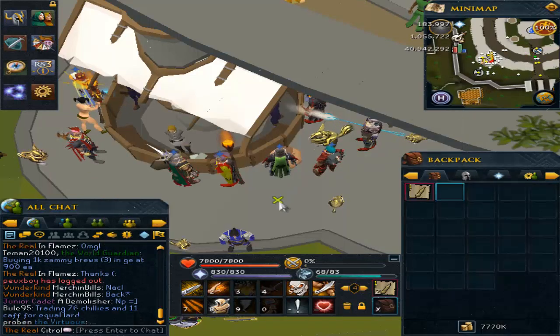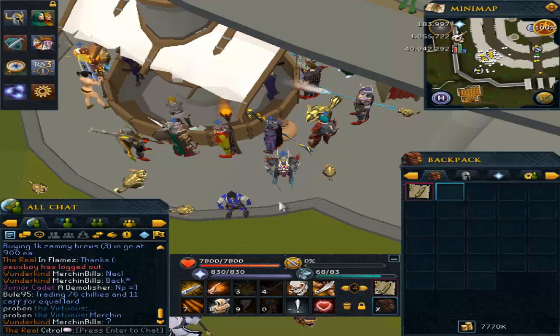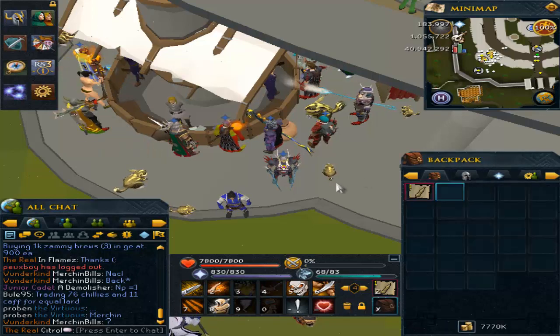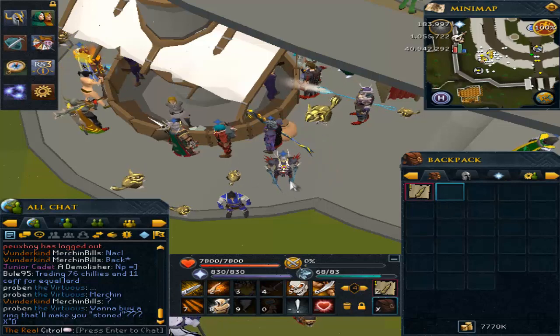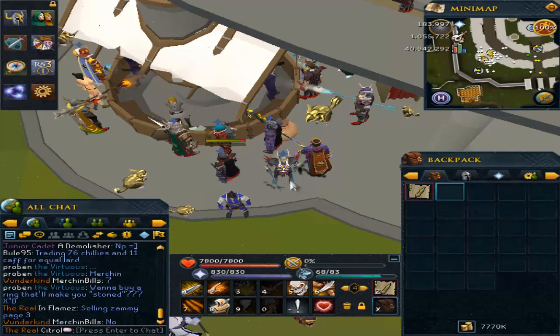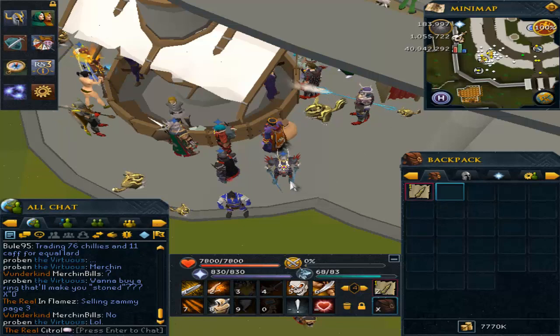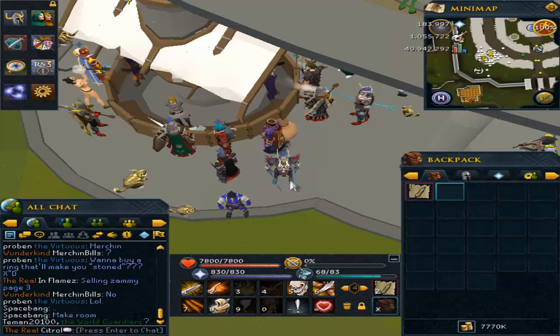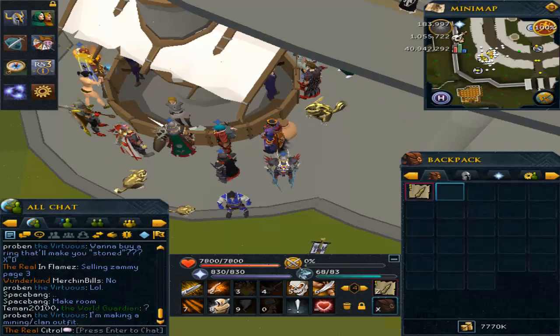Hopefully you guys enjoy this money-making method — it did take some research to find. Look at my gear: anyone can dress up like me and kill just as fast. I showed you two different locations to kill black unicorns. It's 800k+ per hour, 700k+ per hour if you're using really bad gear. That's really good money especially for low-level money-making. Hopefully you guys all go out and do this. If you enjoyed this video, please comment down below. See you guys next time — peace, have a great day!